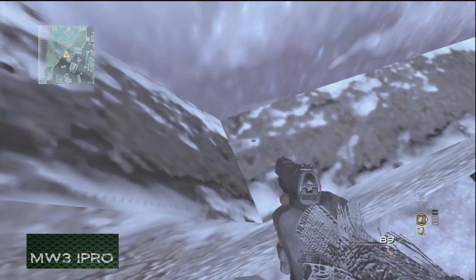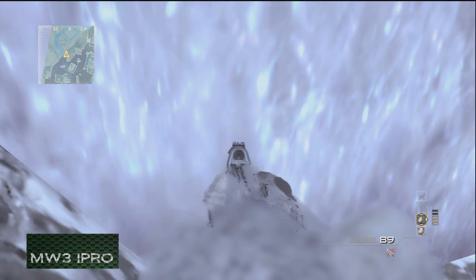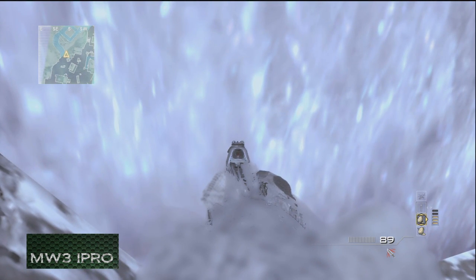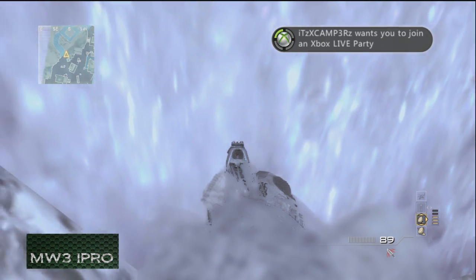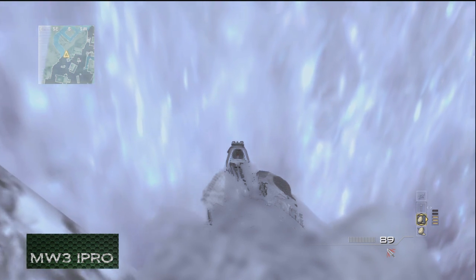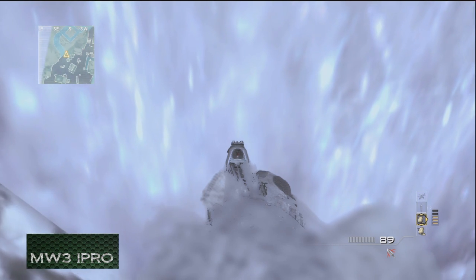Once you get inside the wall initially a little bit, this is the part where it gets a little easy and a little hard at the same time. You need to strafe forward — kind of walk forward real slow and walk left and right strafe only. You do not need to turn at all. You need to be careful because there is a wall to your left. If you go too far left, you will get stuck in the wall.